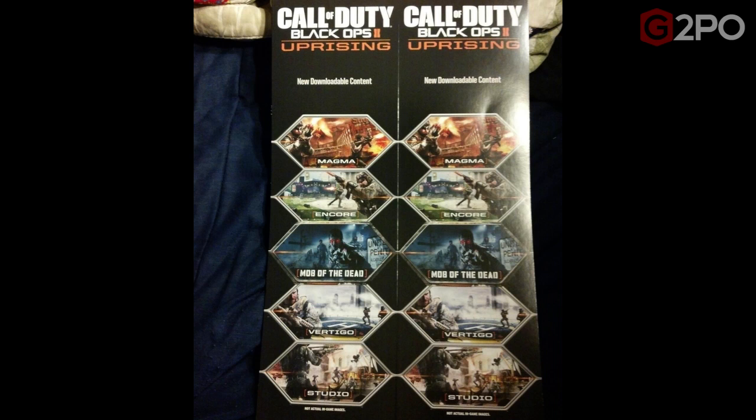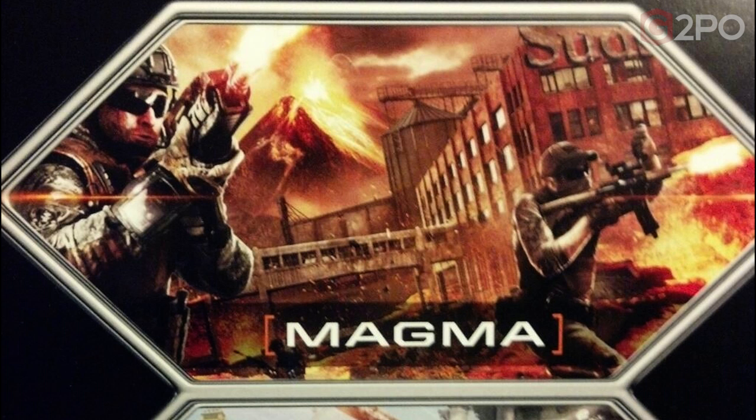First up is Magma, and it looks like we've got a volcano in the background with lava all over the place. I'm sure the lava is going to act as an obstacle, and unlike in Zombies, if you fall into the lava on Magma you'll probably die. Treyarch likes to put in those elements — look at Hydro, you go in the water and you're dead. You're going to have to tread carefully getting across the lava on Magma, but it looks like a pretty cool, unique map we haven't seen before in multiplayer.